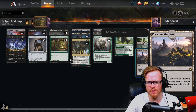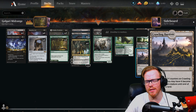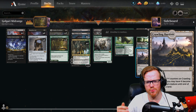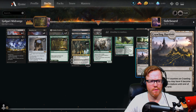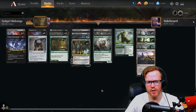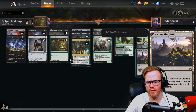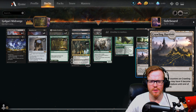We're also playing one Crawling Barrens, because if we don't draw our higher end creatures, we can at least put two +1/+1 counters on this and eventually in the late game swing in with a very big land. It makes it very hard for opponents to deal with using spot removal. I really only see Heartless Acts — Eliminates have kind of dropped off in favor of the Heartless Act and Blood Chief Thirst combo. Crawling Barrens is one of those lands that's pretty good in this control-y mid-range style deck because it becomes a big threat your opponent can't deal with, and you can turn it into a creature whenever you tap four mana.